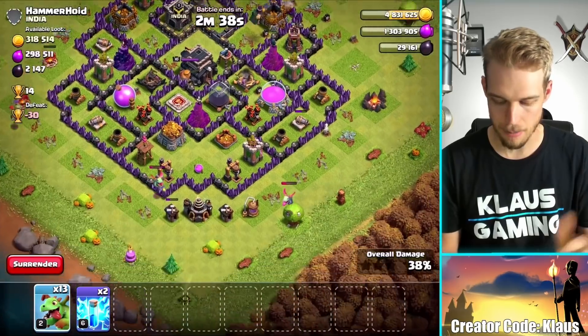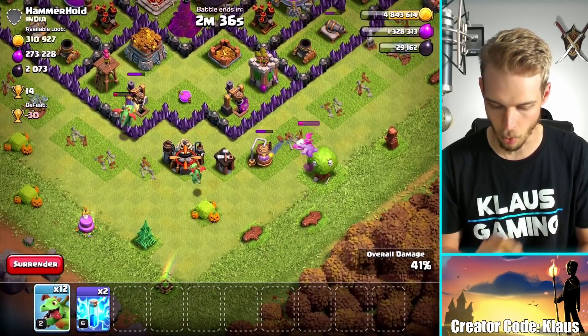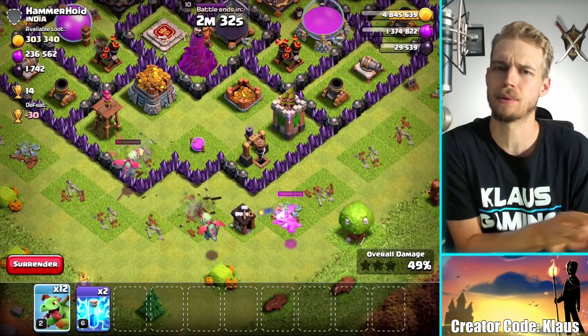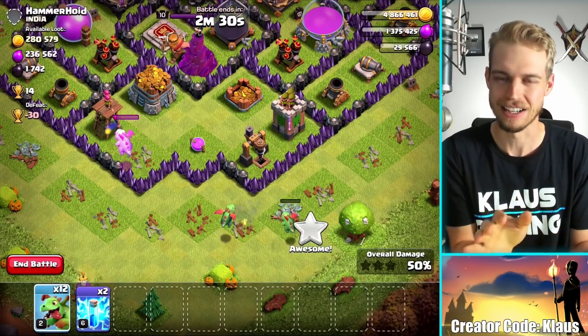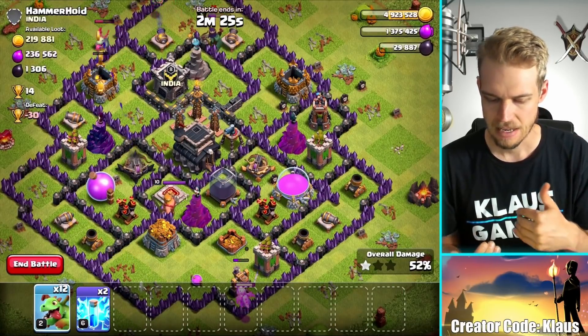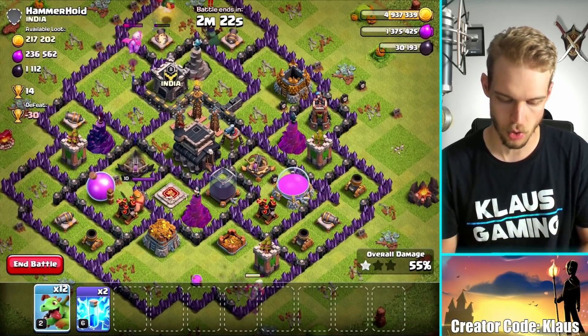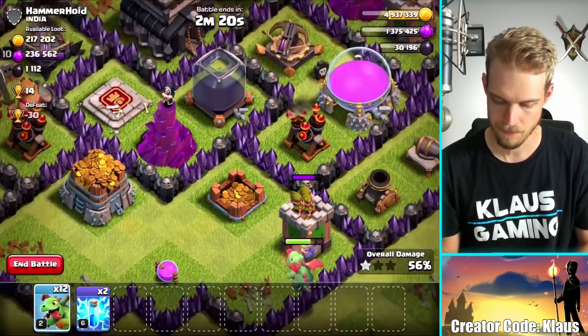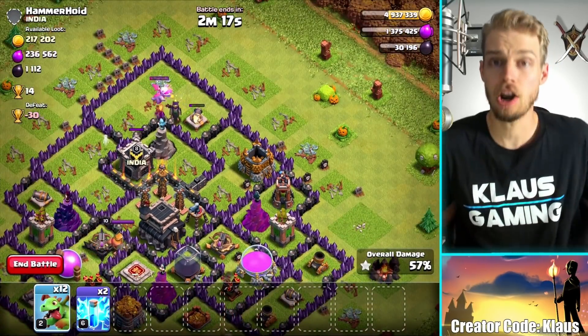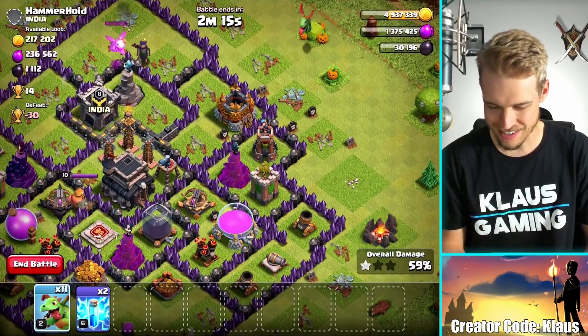The baby dragons at the bottom are doing a great job. I'm actually probably going to need one more for sure. Hopefully we can get all that dark elixir - we got to get that queen upgraded in a couple of days. There's a storage in the middle too. I might should have tried to focus more on the bottom. There are storages down here, but they're not very good - there's a good one up here though. Let's just go for this gold storage.